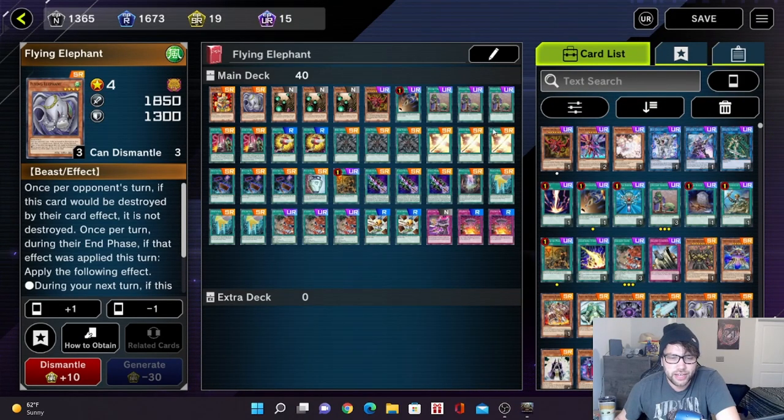What's going on guys, RedGaming here, and today I build a deck based off one of the weirdest cards that Yugio has ever made, and that is Flying Elephant.